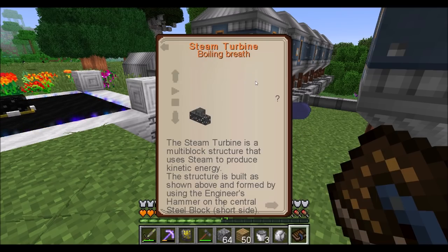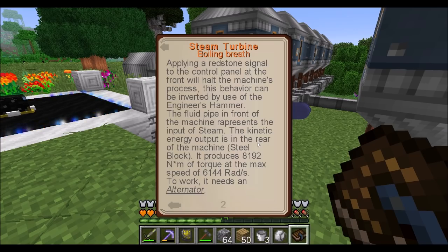Steam turbine is a multi-block structure that uses steam to reduce kinetic energy. This structure is built as shown above, formed by using the engineer's hammer, applying resistance signal on the control panel, yada yada yada, da da da. It produces 8,192 N·m of torque at the rate of 6,144 rad per second.